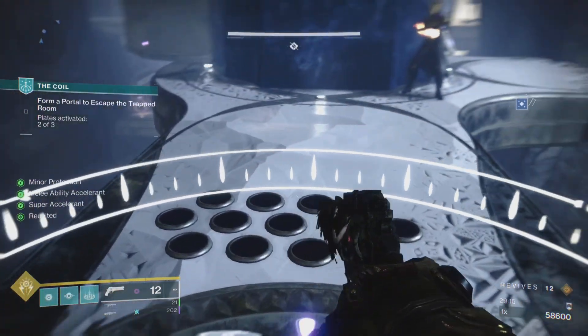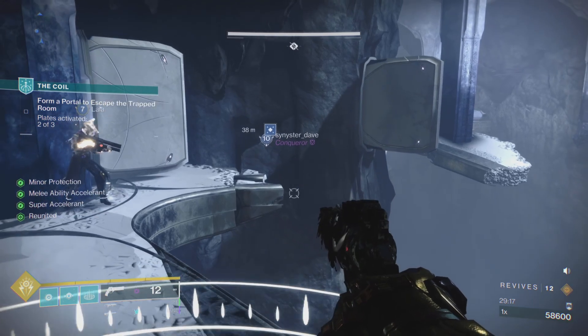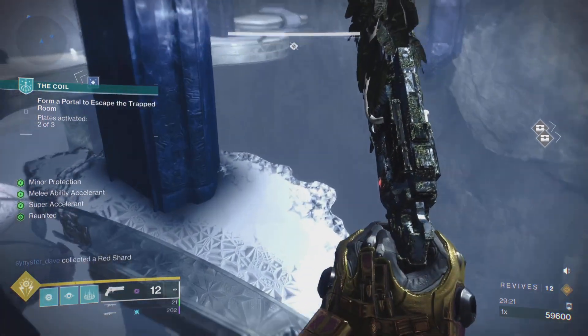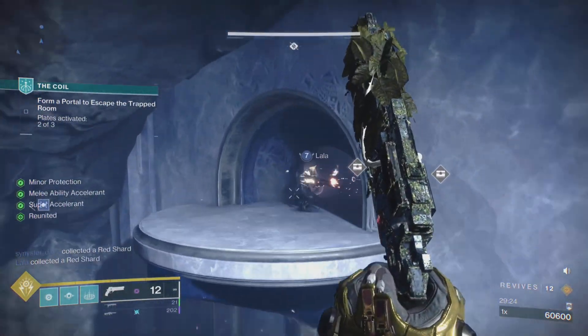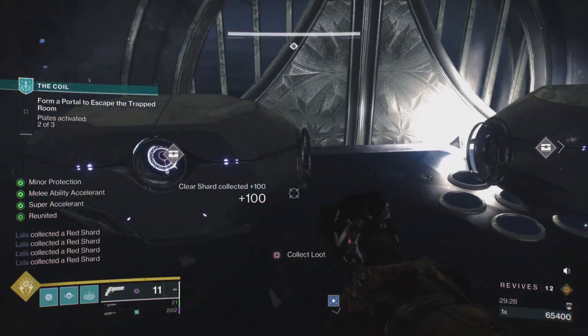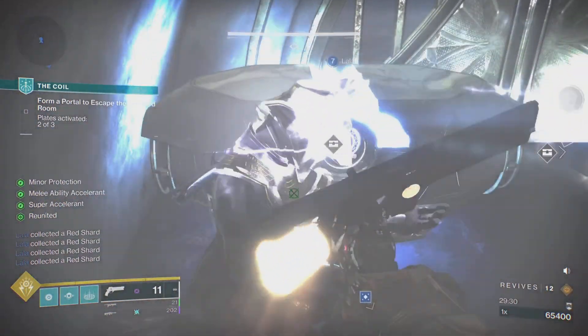If you collect all the pots, you can collect your loot, get more shards, more weapons, and more loot. It's pretty cool! And that is how you're going to get these amazing chests to open up inside the Coil during Season 23.